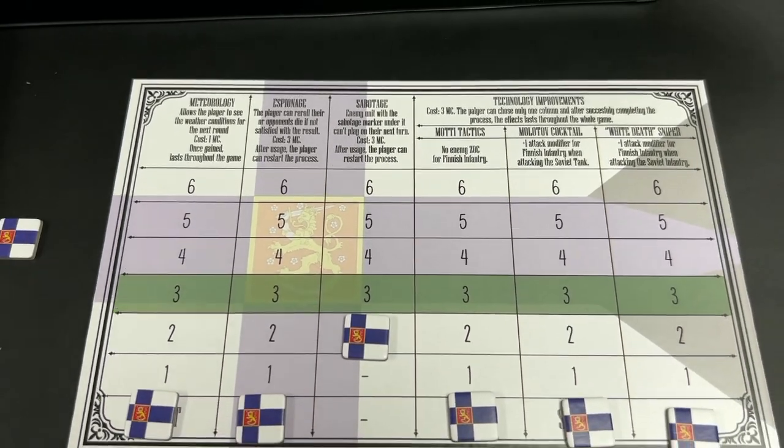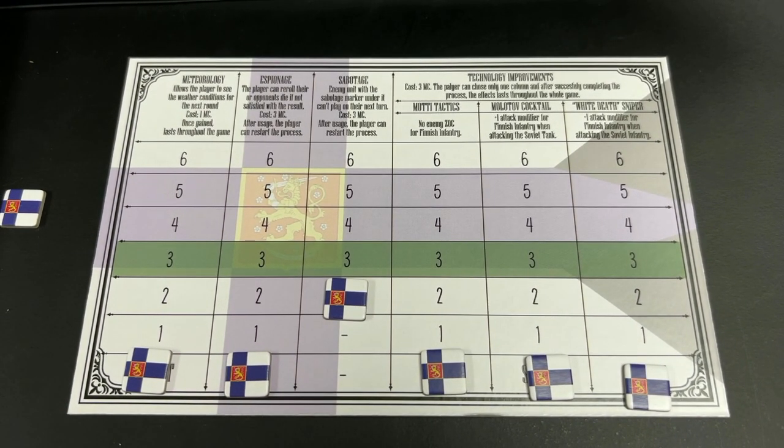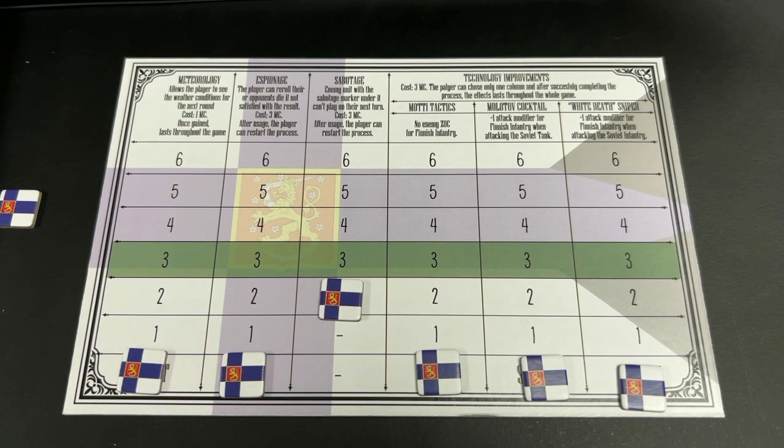In addition to side-specific technology improvements, there are three improvements that are common to both sides: meteorology, espionage, and sabotage. At the beginning of the game, players start with no national military capacity dedicated to any of these technological advancements. Players can spend military capacity to increase their chances of successfully gaining one of these advancements.